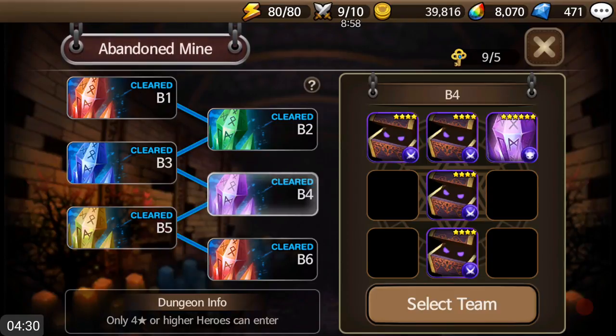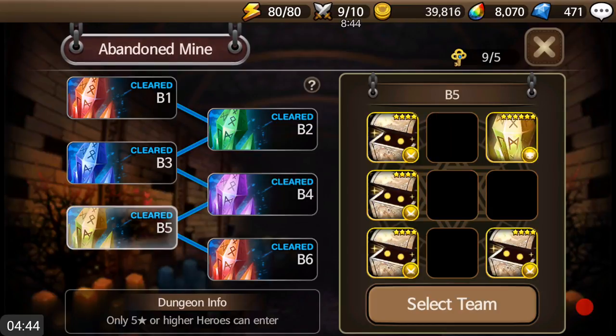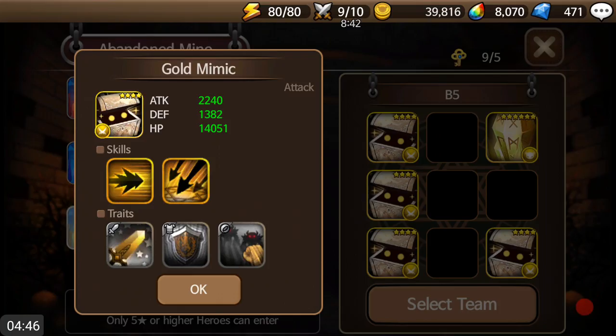B4 is where it starts to drop legend gear. The rates have been kind of lowered since the game came out. When the game first came out, B4 was dropping tons of legends — like every five runs. That's not as much anymore, but that's for balancing.